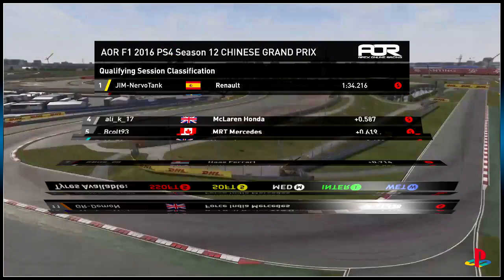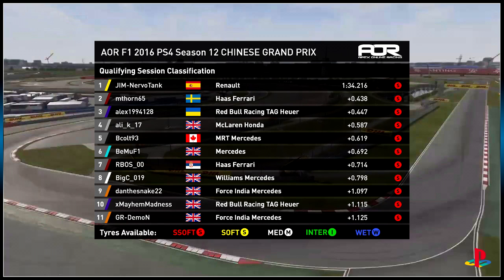Thank you very much for that qualifying comparison. It was Jim Nervotank who took another pole position in his Renault with a lap time of a 1:34.2, taking pole by over four tenths. It was M Thorne in second and Alex third in the Red Bull. Ali K took a very strong fourth in his McLaren, with Bico in fifth and Bemu in sixth. RBOS was the second Haas in seventh, Big C in eighth. Dan the Snake in ninth and X-Men Madness rounded out the top ten. All drivers below X-Men Madness will have a free choice of tyres, which is even more crucial at this track where the super soft really isn't a good race tyre.